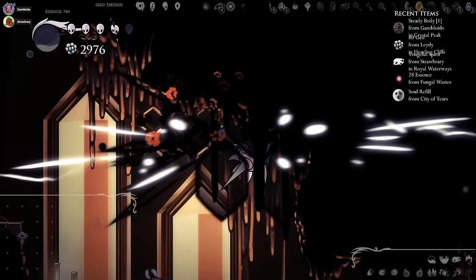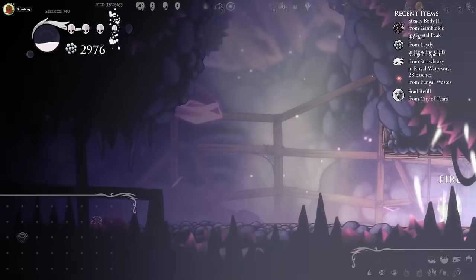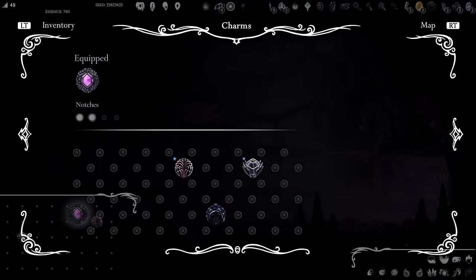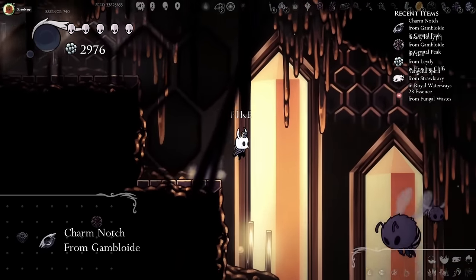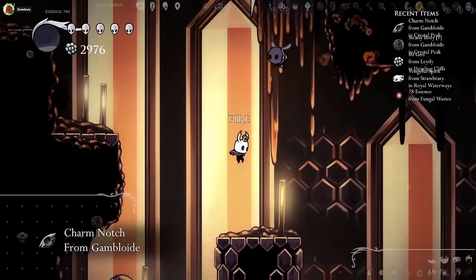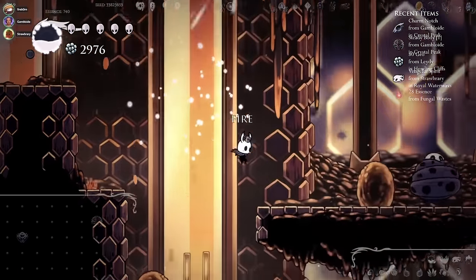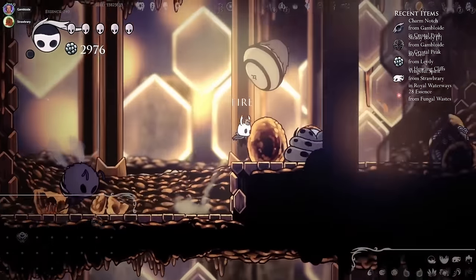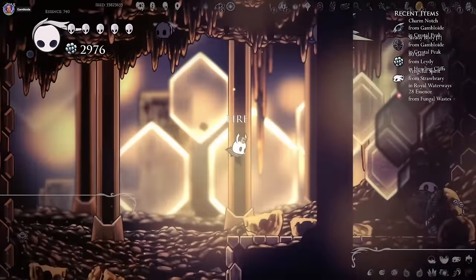Since when do we have... Wait. We have Fireball now. Someone must have picked that up. I just used it on accident and I was so surprised. I got you another charm — Unsteady Body.